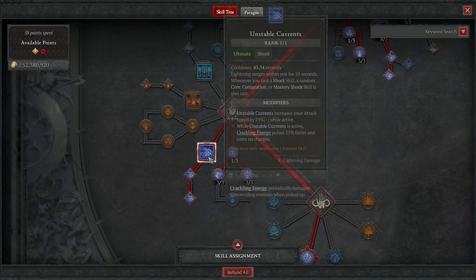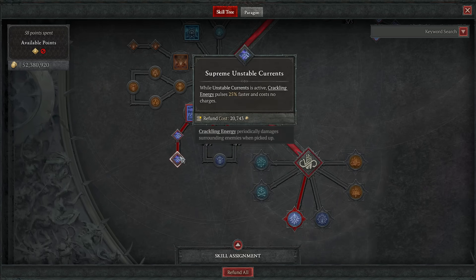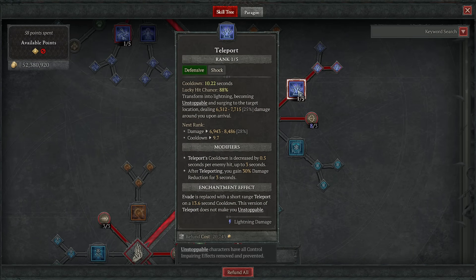Then we go to our ultimate - grab Unstable Currents, grab the godlike 25% attack speed, which means 50% more damage rate on Ball Lightning. And then the infinite faster pulsing to reduce the cooldown of both Unstable Currents and, with our Overflowing Energy key passive, also reducing the cooldown of Teleport. In this hybrid style, you want to be teleporting as often as possible every cooldown, so we want it up as often as possible.